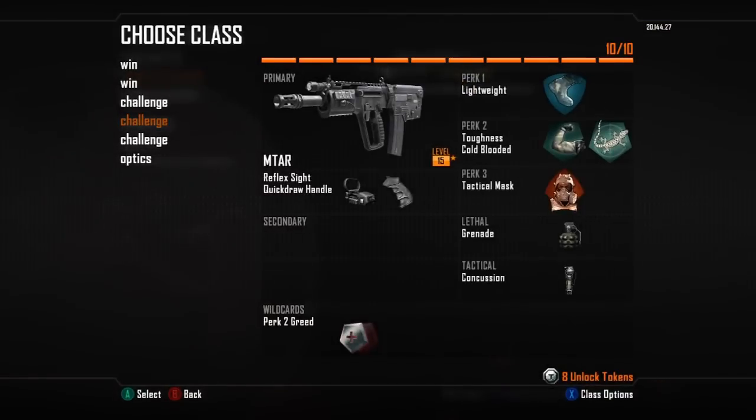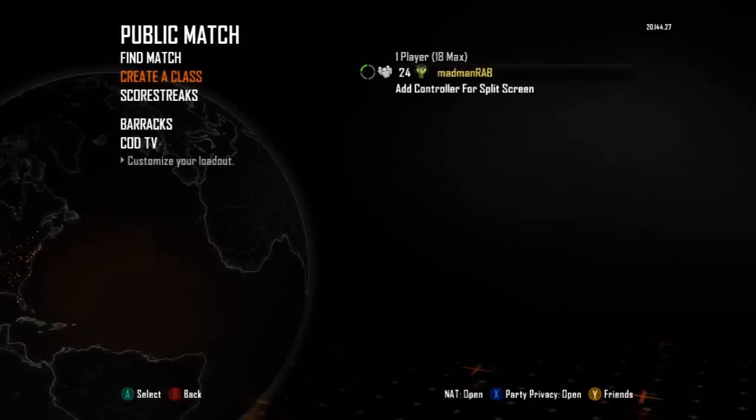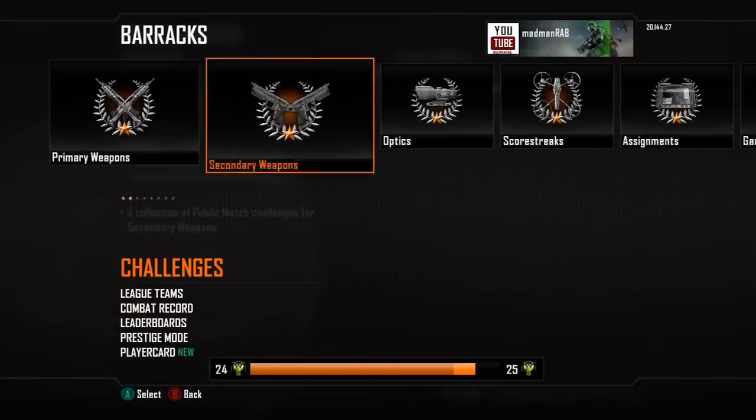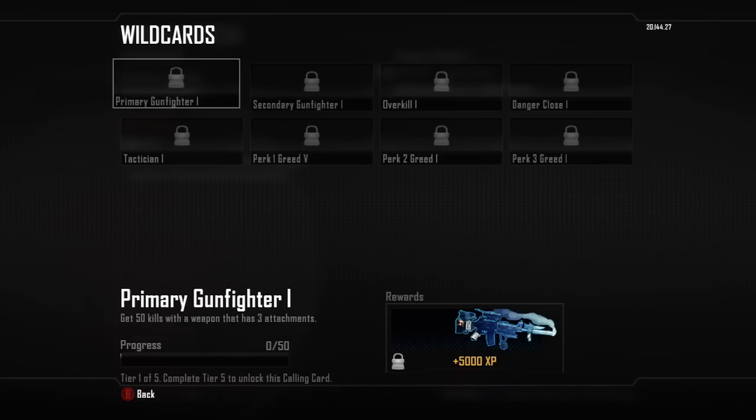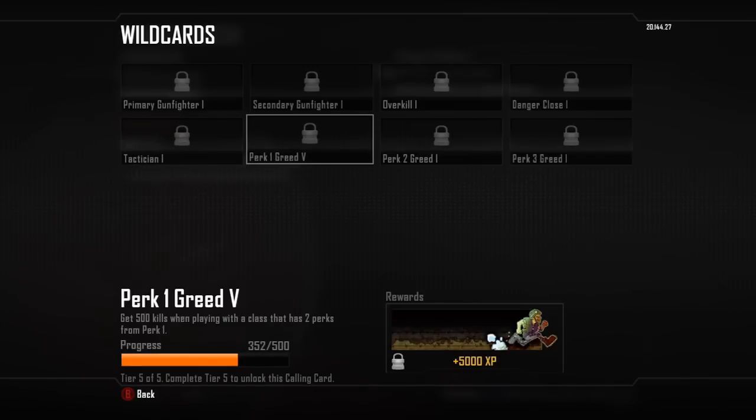You'll see I'm using Greed for Perk 1, Greed for Perk 2, and Greed for Perk 3. The reason I'm doing that is because under the Prestige Challenges at the very end we've got Wildcards. For Perk 1 Greed, the challenge is simply getting 500 kills with a class that has two perks from Perk 1 — and you get XP for that.